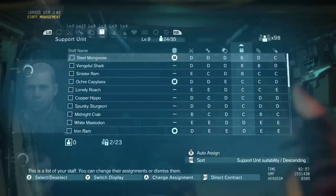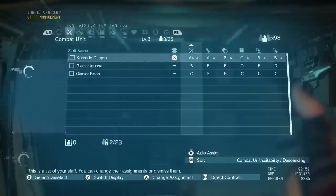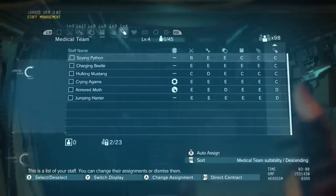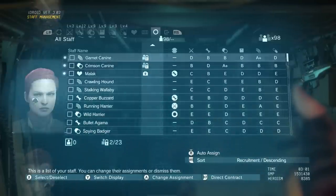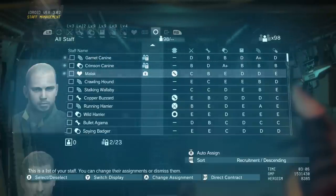I think the first three that you get are these three right here. Then you get Intel, then Medical, and then Combat is what I just unlocked. So I'm assigning people to their correct role. If you see right there almost in the middle of the screen, like a little circle with the two indentations in it — that is where your people should be set up. That's what they're best at.